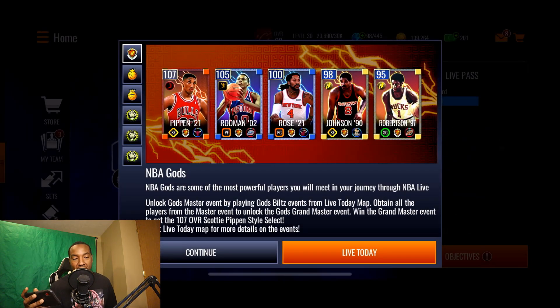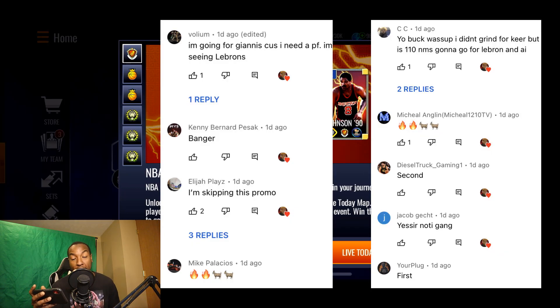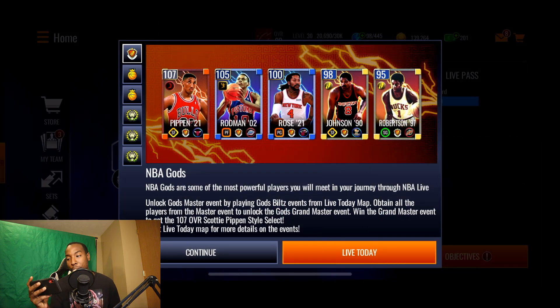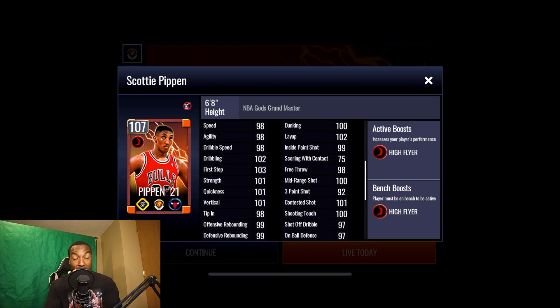What is going on YouTube, once again I'm here back with another video. Today EA ended up dropping the new NBA Gods program here in NBA Live Mobile, so we're going to be taking a look at it and seeing how to complete this new 107 overall Scotty Pippen.